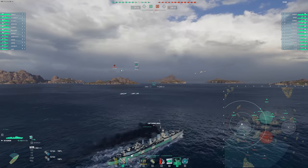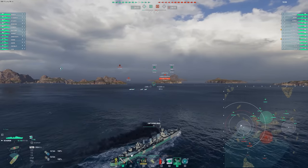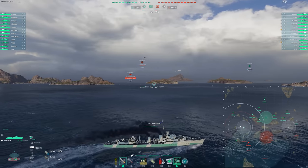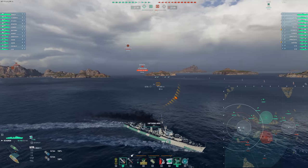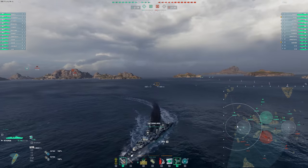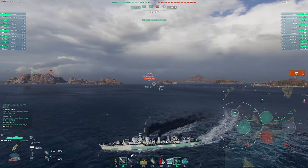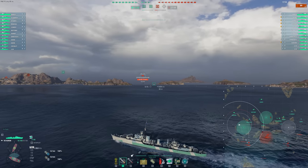This ship is a tier 7 destroyer, much like Haida, except it's got no smoke. Haida's gimmick, of course, is its crawling smoke and its amazing concealment. The Huron doesn't have the concealment and it doesn't have the crawling smoke, but in exchange you get a better hydro and you get yourself a heal, which is huge at tier 7, especially on destroyers.